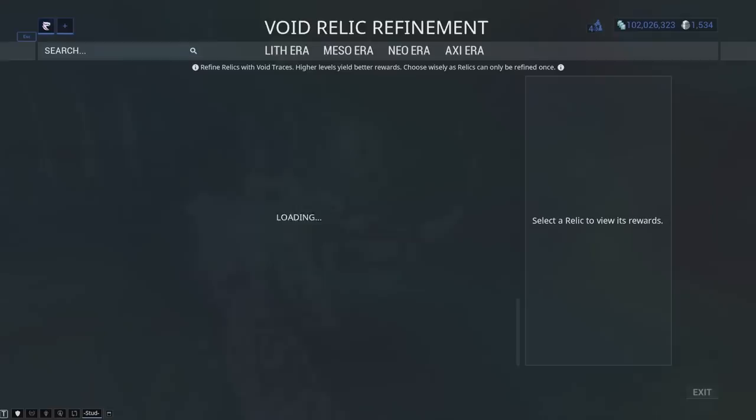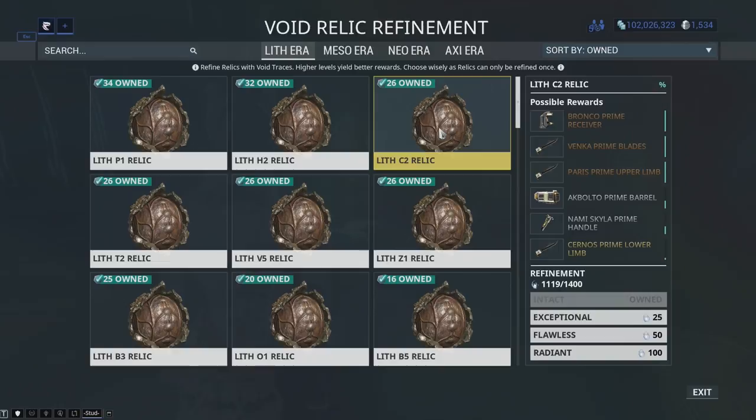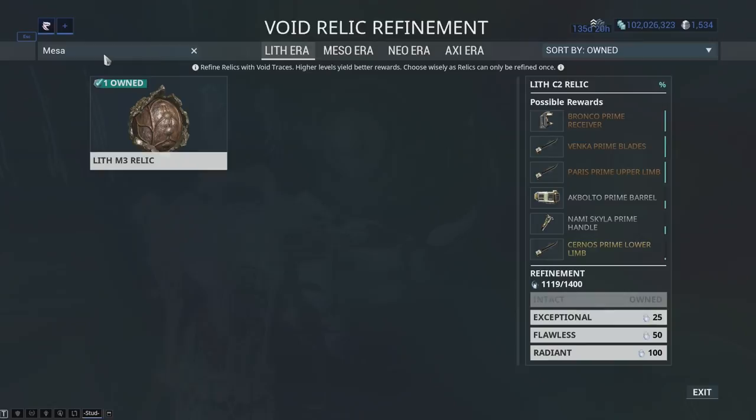Moving on to Relics. This is where you look at all the Relics you've gathered from playing, and then you can upgrade those via these little things here — these are called Void Traces. You get Void Traces by completing Fissure missions with or without a Void Relic equipped. These Void Relics are going to drop different Prime weapon parts and Prime Warframe parts. Using your traces to upgrade them is going to give you higher or lower chances of getting specific parts. If we make this Radiant, we have a higher chance to get the Strun Prime lower limb, but a lower chance to get the Bronco Prime receiver — just look at the little bars on the right-hand corner. Another tip: if you want to farm something specific, type it in the top left-hand corner and it will show you all the Relics which drop those specific parts.